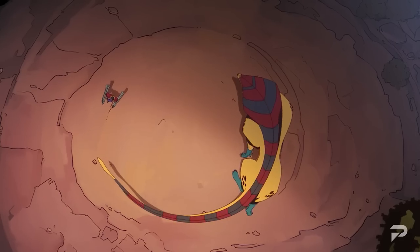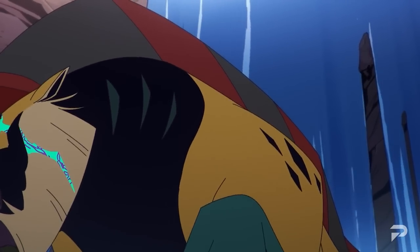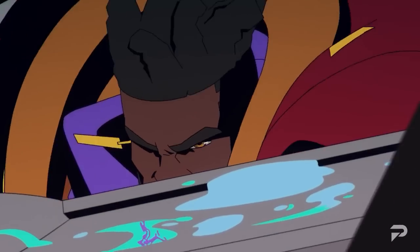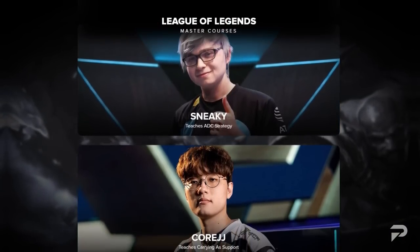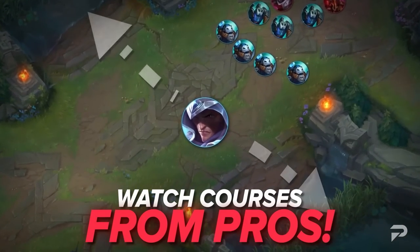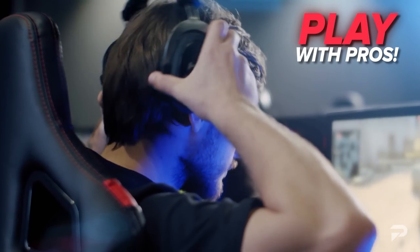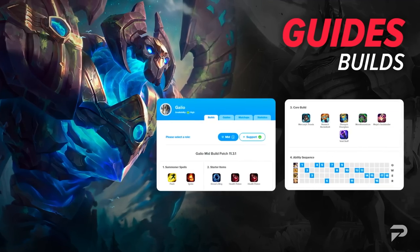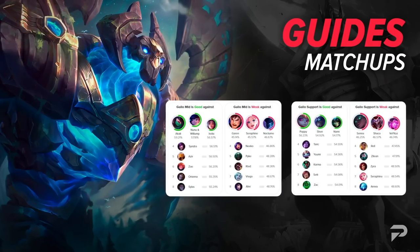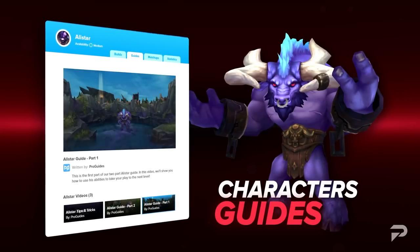Before we get to the main course for today, I just want to take a minute to remind you that while meta videos, guides, and other content like this are a great way to pick up some quick tips, if you're super serious about improving, you should head over to ProGuides.com. Our coaching staff is made up of top-level players and they're available 24/7. For just $7.99 a month, you can take your ProGuides experience to the next level — our premium sub gives you access to all of our courses and bootcamp content, and we'll even throw in a 10% coaching discount.